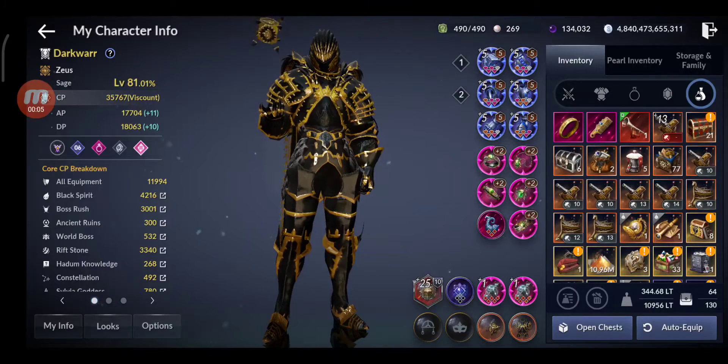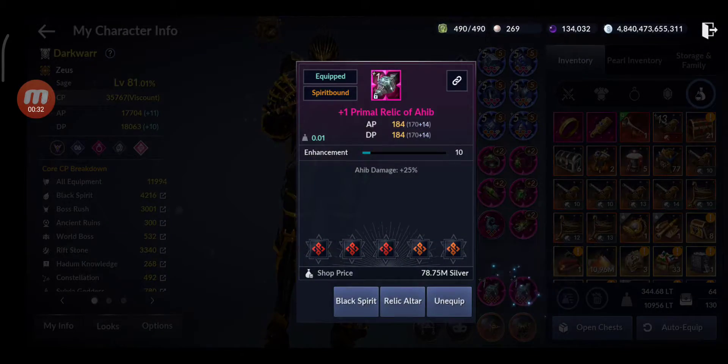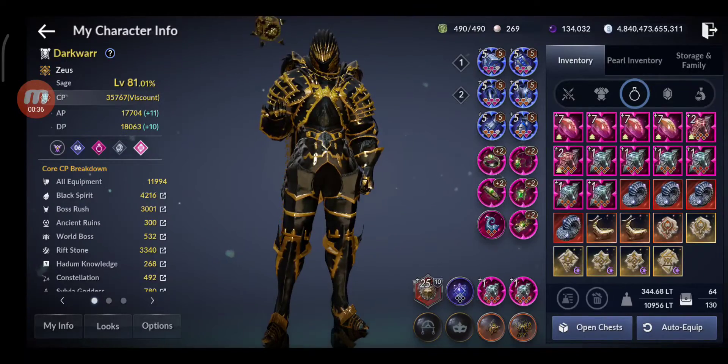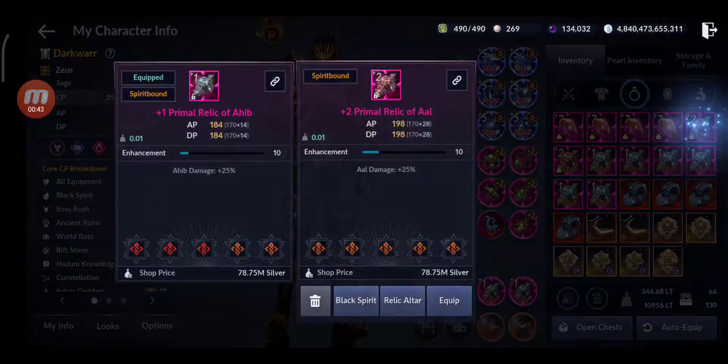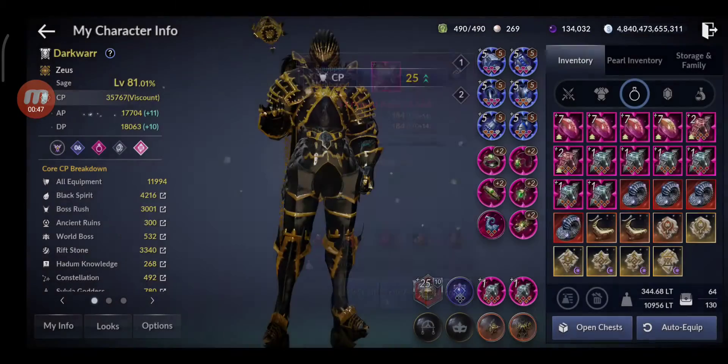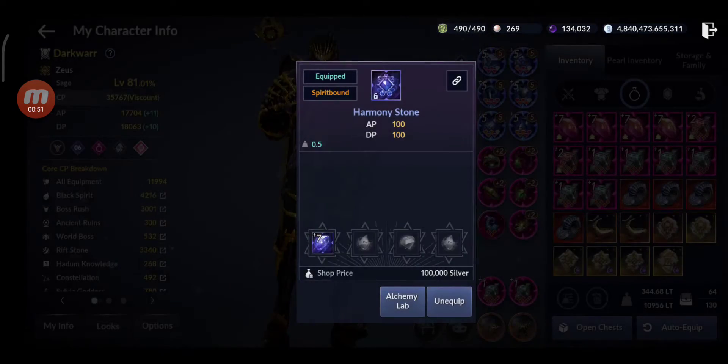As you can see, on one of my strongest alts I managed to reach 35,767 CP. I also leveled up and increased the CP for my main character — that means my base CP and core CP went up. I enhanced the relics — I have 2 plus 2. It gives more CP because I have better glyphs. I also got the alchemy stones plus 7, and for this one only I crafted the harmony stones which gave me an extra 200 CP — 100 attack, 100 defense — which is nice.